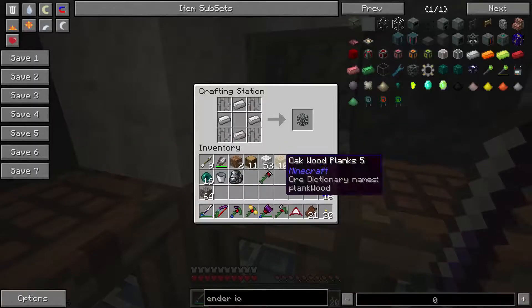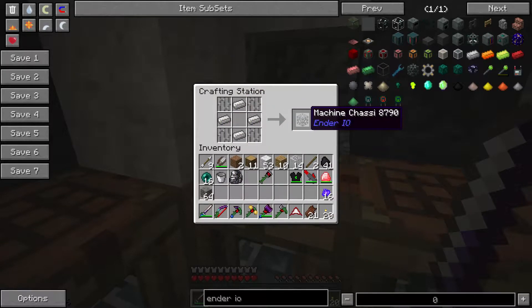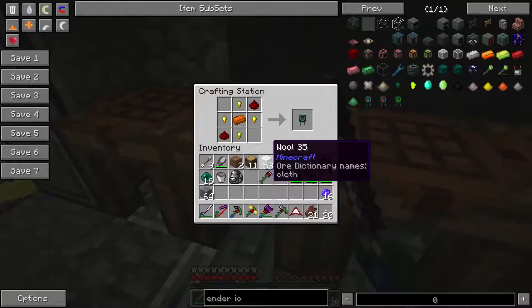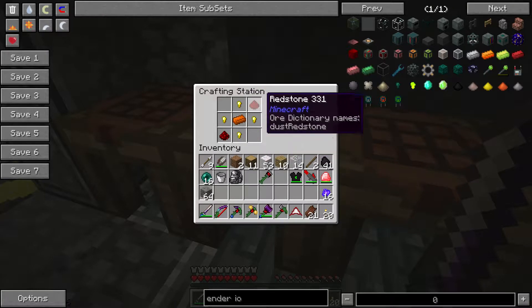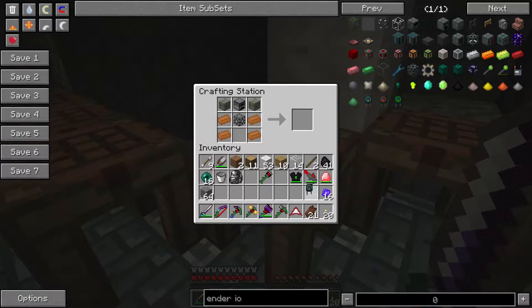I already have some Ender.io things set up here. I need a machine chassis — that's iron bars and iron ingots in that shape. I put the machine chassis here and then I need a basic capacitor, which is a copper ingot, some gold nuggets, and some redstone. Now I can throw this together and boom — alloy smelter. Let's hook this sucker up. It should work right here. Is it being powered? Yes, it is.